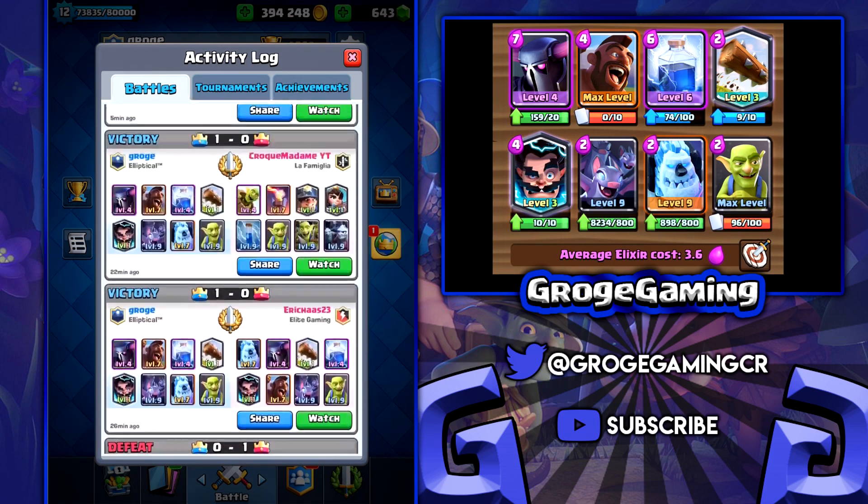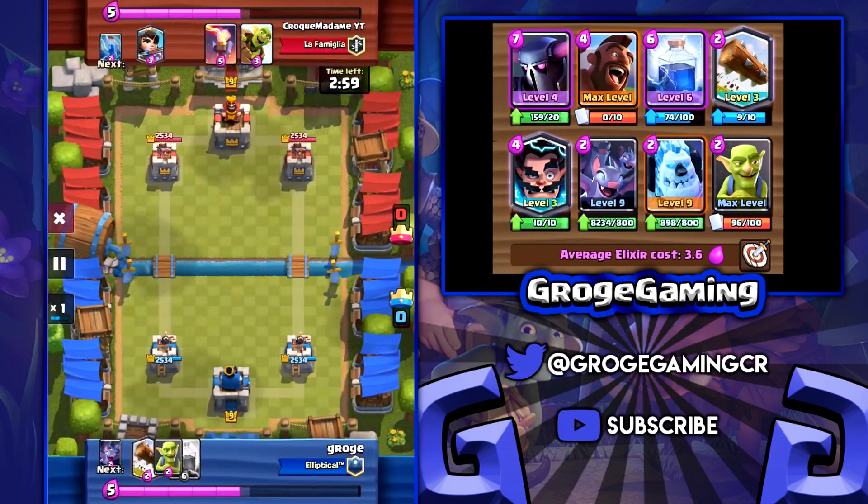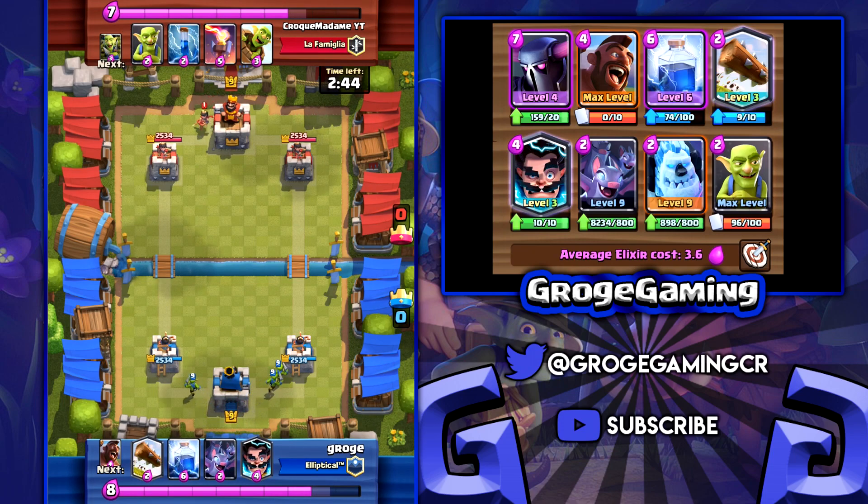I'm going to go through this bait deck because this was quite a hard game and I wasn't really expecting to play against this kind of deck in my final game. Against bait, I'd usually say save your log for the barrel, but in this game I didn't really tend to, because I saved my E-Wiz and Goblins and other things for it, so it kind of worked out okay.